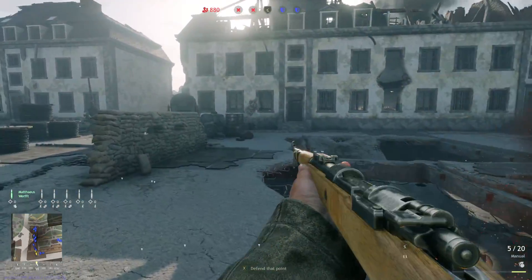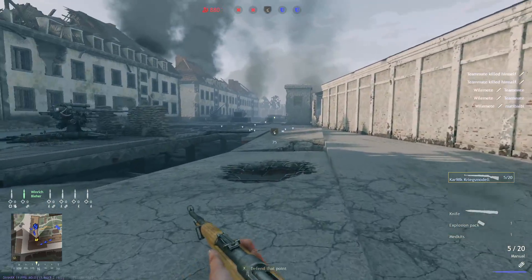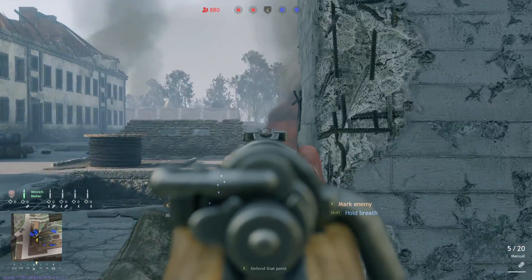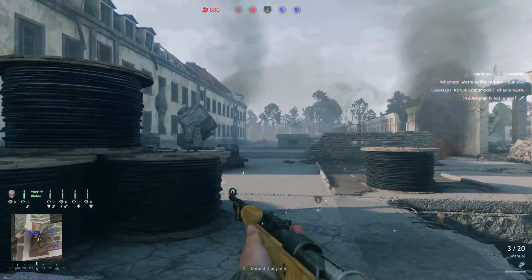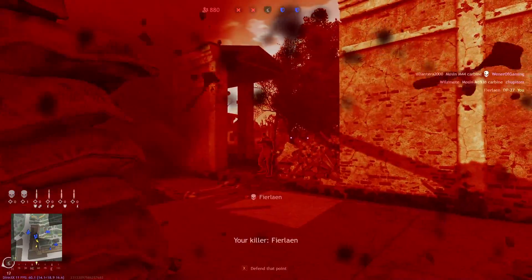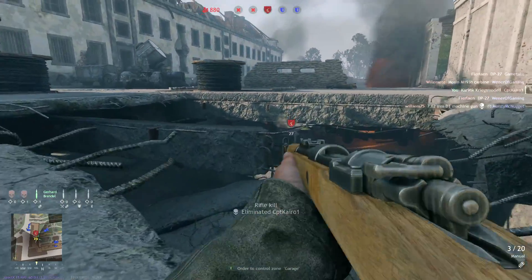On this last objective you can park a tank right up at the top and slow them down getting into the point. One of the problems you're probably going to see with Berlin is that your AI sometimes has really bad pathing — they like to go in really stupid areas. I'm not sure I like this Kar98. It's a cool different variant Germany made because it was cheaper, but they immediately added the standard Kar98 alongside it anyway.